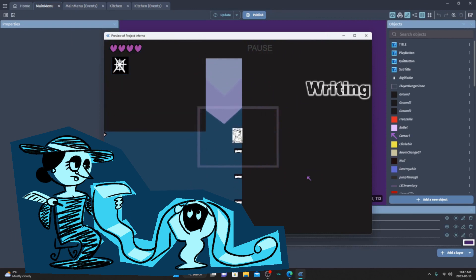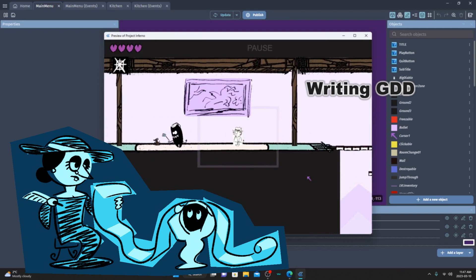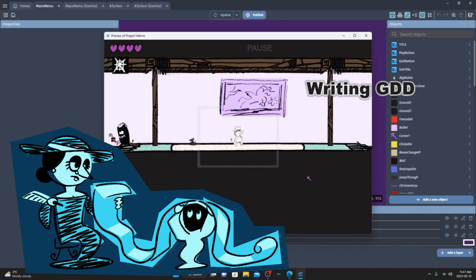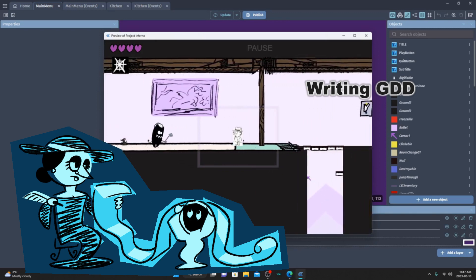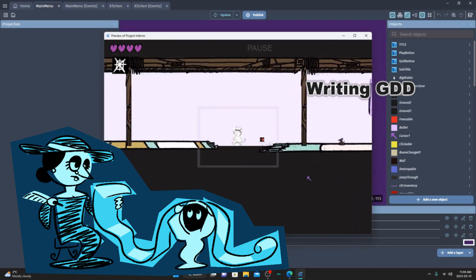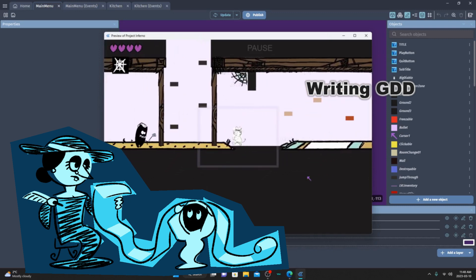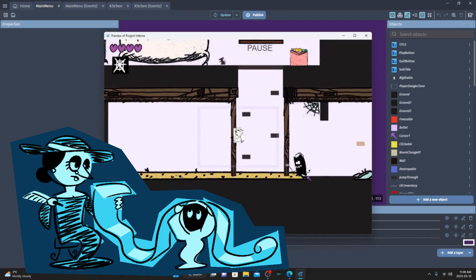I have a couple of versions of old game design docs for TIG, but they're massively out of date by now. I'm currently writing up a new one for the entire series. I mentioned in earlier videos that this was supposed to be one big game, but I later split up the story between several smaller games. I'm currently deciding between three to five games for the series as I'm fleshing out the details.